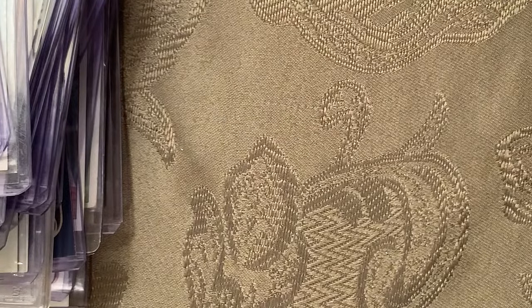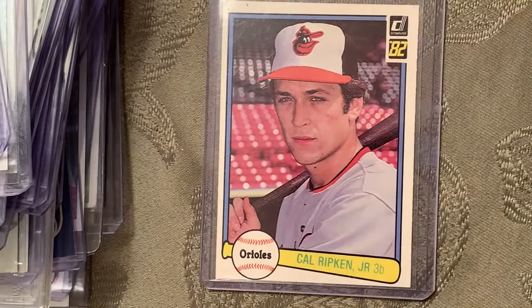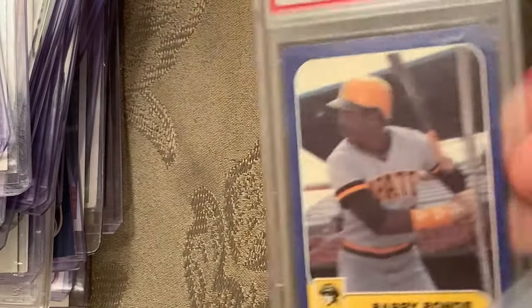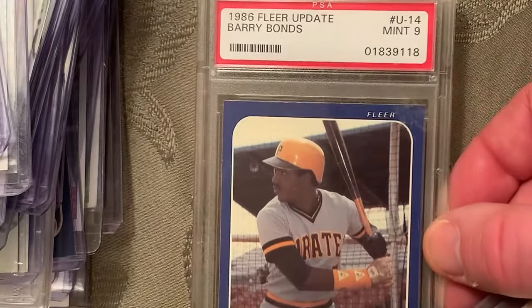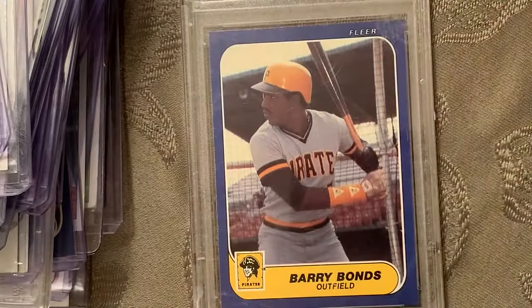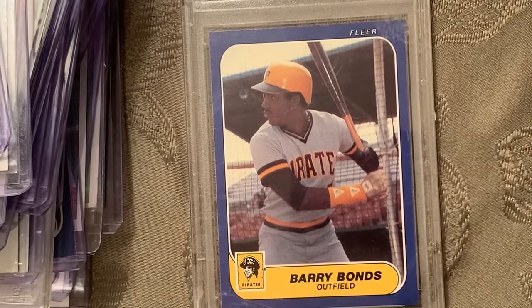At number 32 is the 1982 Donruss Cal Ripken Jr. At number 31 is the 1986 Fleer Update Barry Bonds in a Mint 9 — there's another copy of that as well.